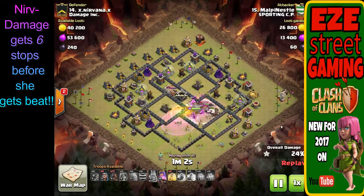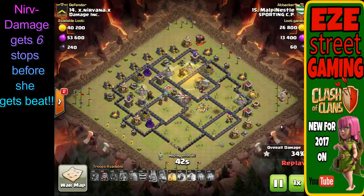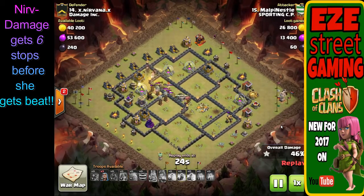They all go down the passageway in the middle, then they bring more hog riders in on the right-hand side. For those that know hog rider attacks, this is not how you do it. You want to attack from one direction and bring the hog riders in from the back on the other direction — that's how I've seen it done most successfully. They did a fairly good job keeping the hog riders in the heal spells, but the attack was just off from the beginning.